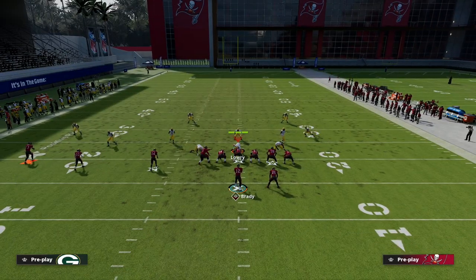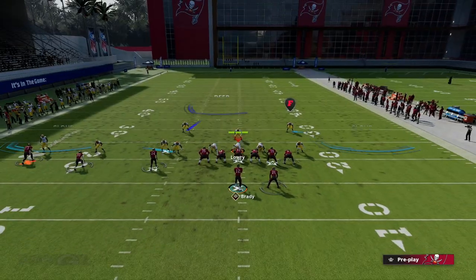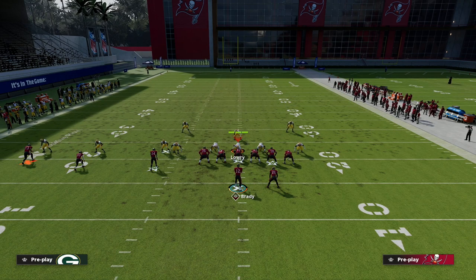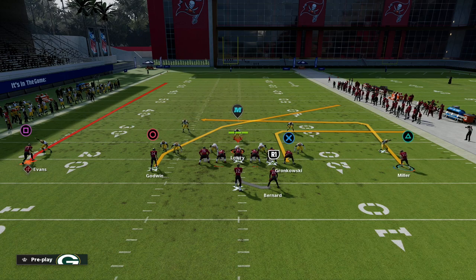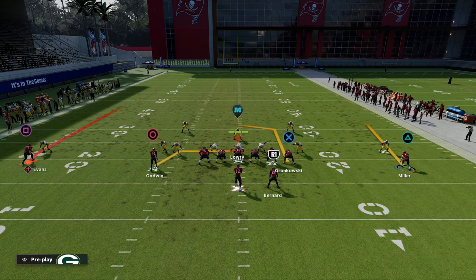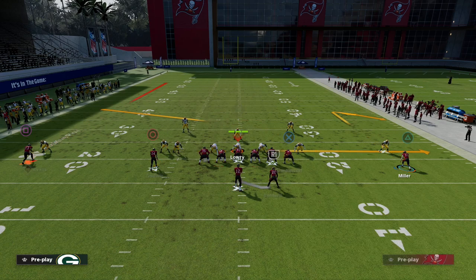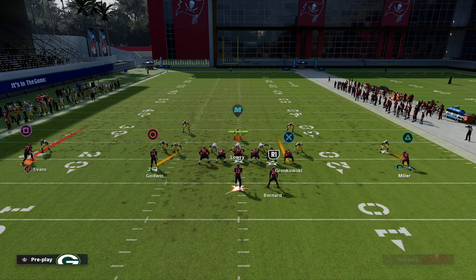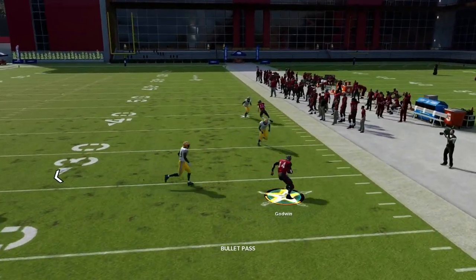To recap: I talked about the in route, the comeback, and the out, and why you'd run those in certain situations. You can use any of those or the fade. If you want to use the fade, my personal recommendation would be to flip the concept — post your tight end, drag Godwin, and put Miller on the comeback or the curl. You don't necessarily need two verticals on every play. This inverse of the same concept is very effective.